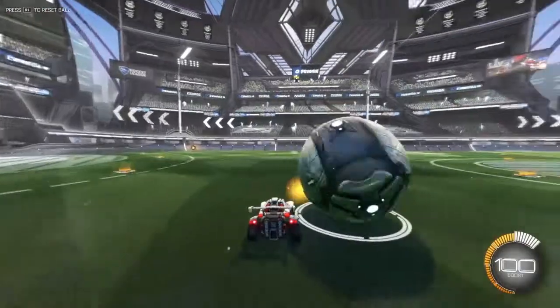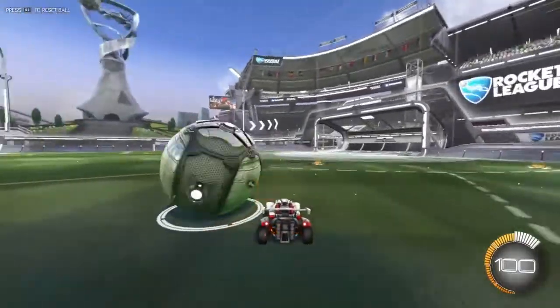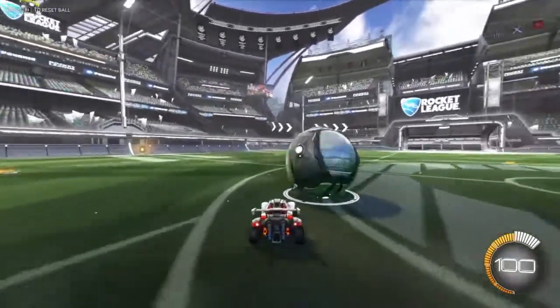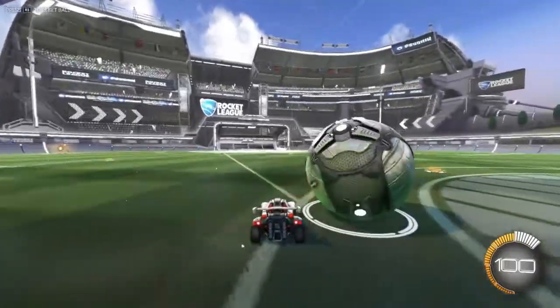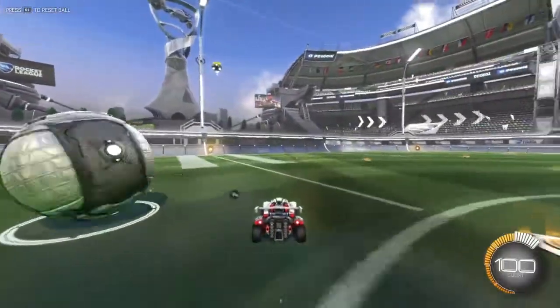Now this may seem really redundant and stupid, but this is going to help you a lot. So if you look right there, do a nice little 360 so you can get that down where the ball doesn't roll away from you. And eventually you can take and pop it up just like that — that's how you're going to get on top of your car.